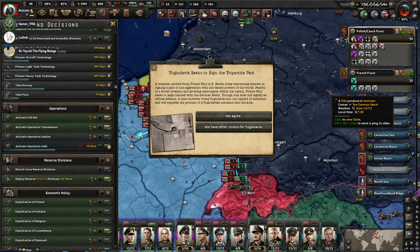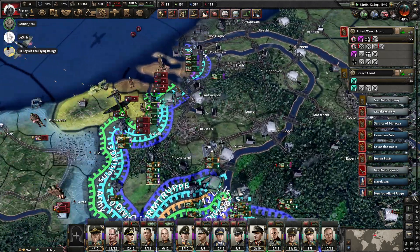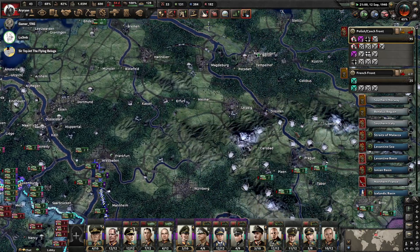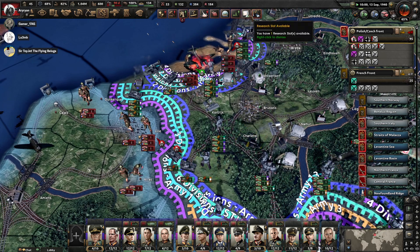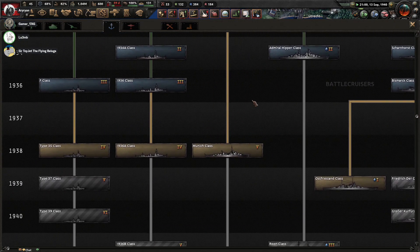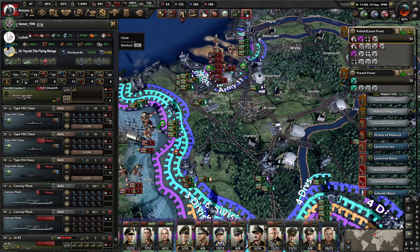I say we have other visions for Yugoslavia. A failed nation, otherwise known as the Serbian Empire. There's a major French army trapped in the Benelux, by the way. We got your class of destroyers there, Toy Jet. I don't know what I clicked but I moved something that shouldn't be there.